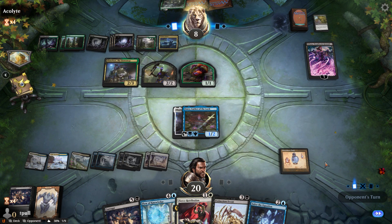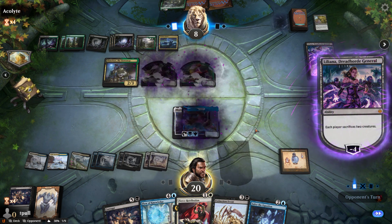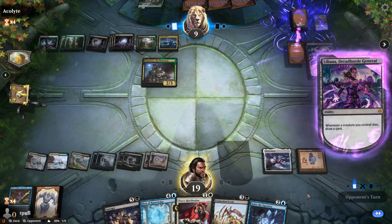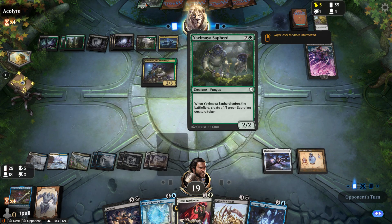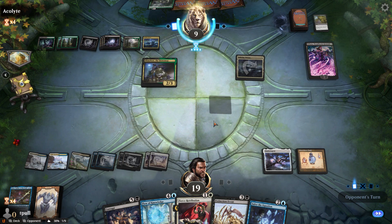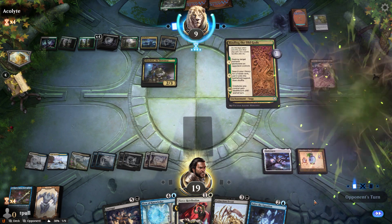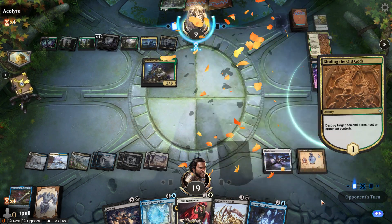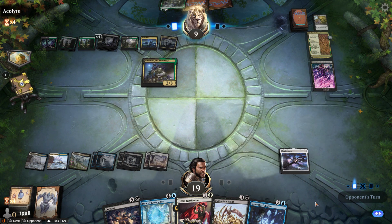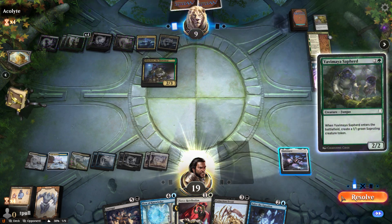Okay, that gives them one saproling. Each player sacrifices two creatures — from battle to the grave. That gives them back one life point, right? They've still got seven mana, they've got a lot of mana at their disposal. Don't destroy the flask! You little puke — that was going to be my win the next turn. Two, four, five, six — I don't have enough to do it the other way.